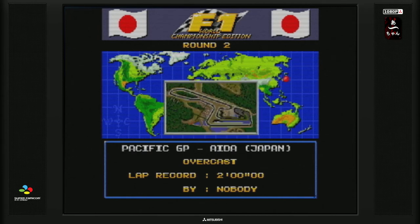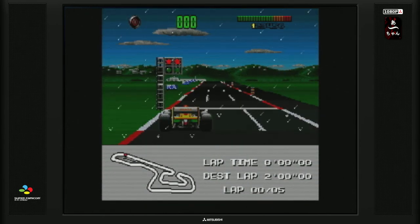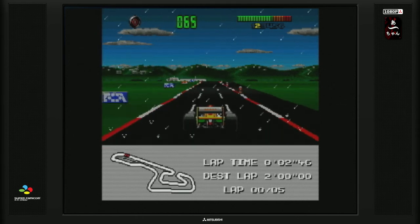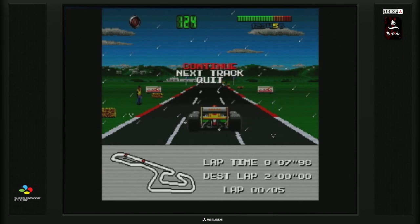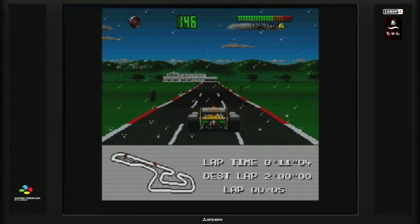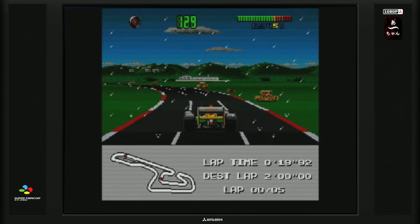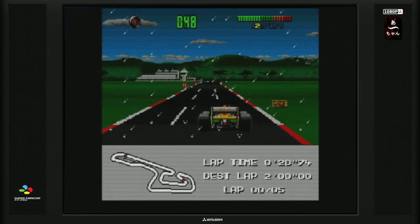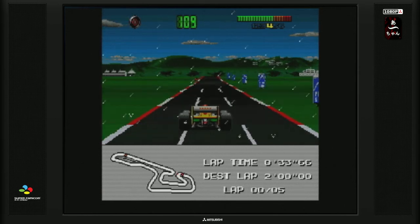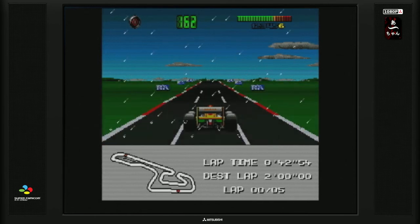Le Round 2 est sur le circuit d'Aïda à Okayama. J'aime bien ces petites cartes. Là, il pleut. Mais il n'y a pas de changement de vue disponible. Ce qui était assez marrant à l'époque avec les vues différentes, c'est qu'on sentait que plus on éloignait la voiture en dézoomant, plus la console n'en pouvait plus — elle était vraiment à l'agonie et la framerate était vraiment divisée.